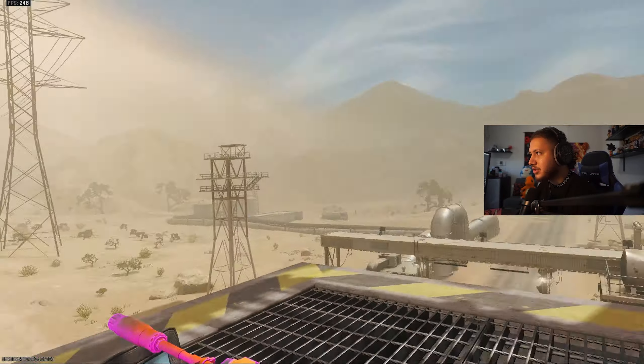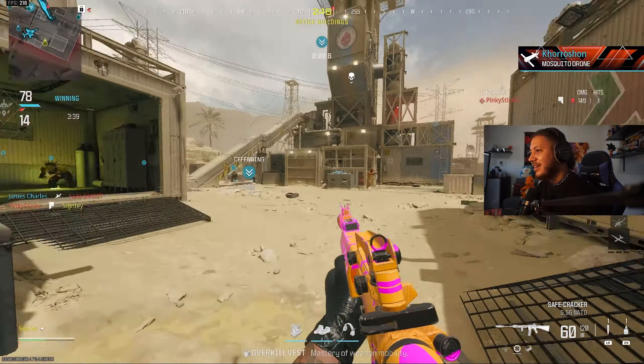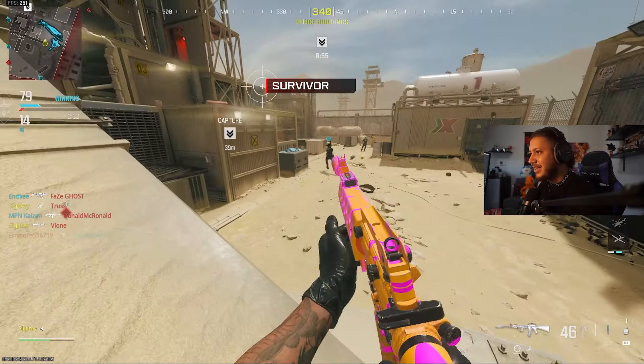Look at that - he's throwing grenade launchers. When did he get up here? He assassinated the pig man! The Overwatch Helo didn't protect me. He's throwing launchers at me.